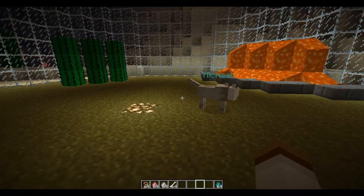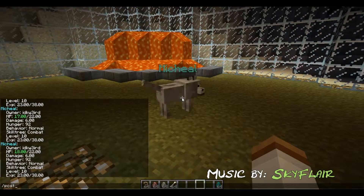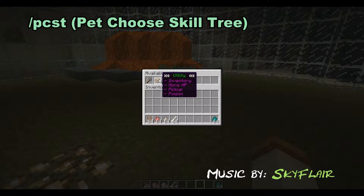What is up guys, today I'm going to be showing you the My Pets skill tree. The skill tree will be utility — the second one right here. Type in /pcst, which stands for 'pet choose skill tree', and then choose the second one: utility.